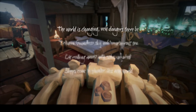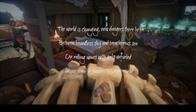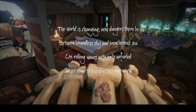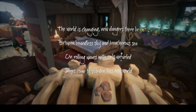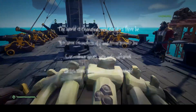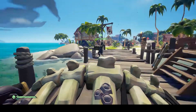Server Merge: when you see this message, it means you just got server merged. Servers house a max of six ships, but sometimes you can end up on a server all by yourself. When this happens, you will get migrated to a different server. Server merges tend to happen when you're the only ship on the server — when you drop your anchor and everyone is on board is usually when you will server merge.